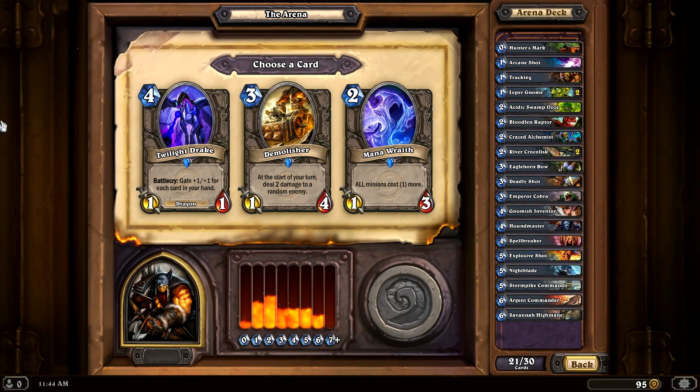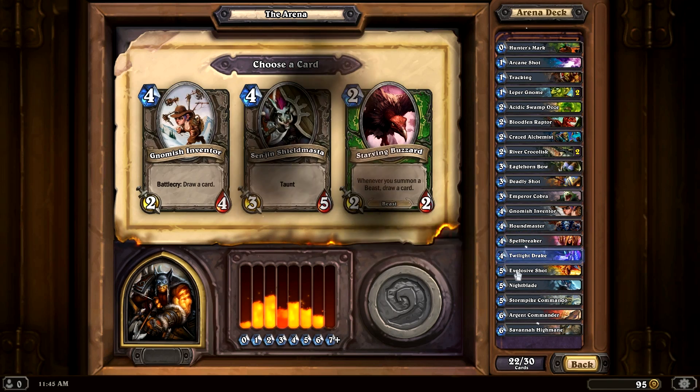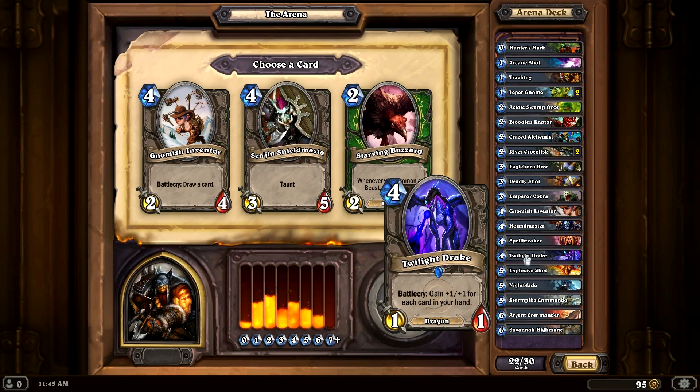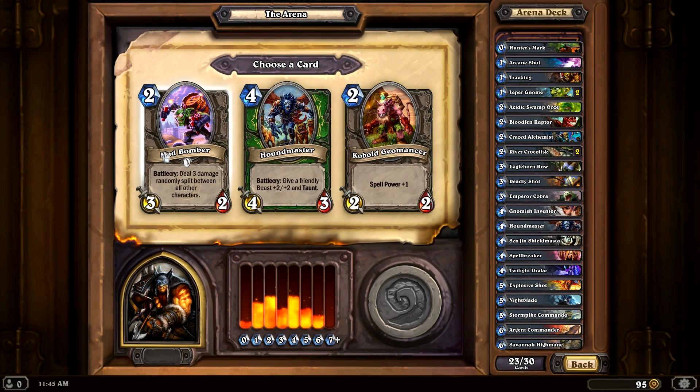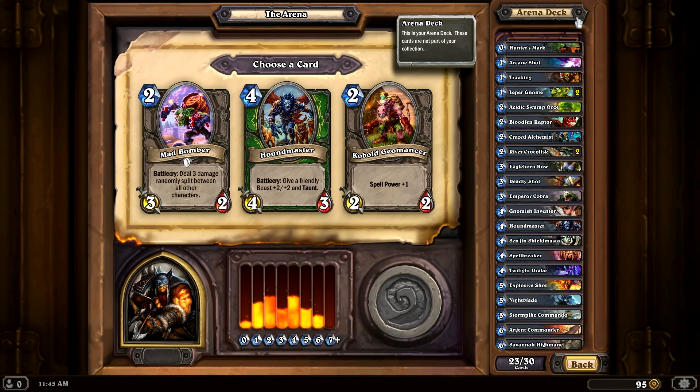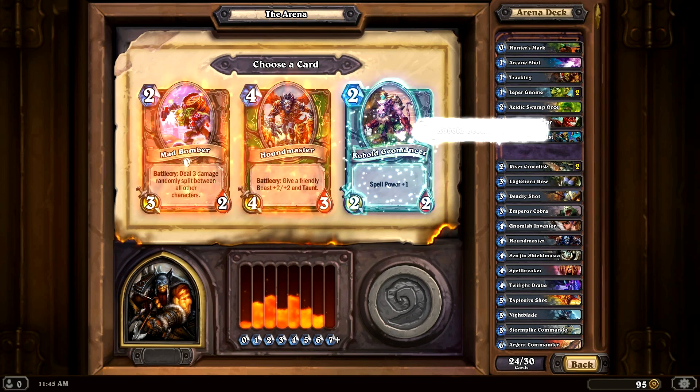We've got 9 cards left. There's a card making all minions cost 1 more — scary. Demolisher deals 2 damage to a random enemy at the start of your turn, which seems like a good card if we don't have any other minions. I kind of like Twilight Drake — for every card in your hand it gets plus 1/plus 1, so if we have a ton of cards it's awesome. I should probably get anything that allows us to draw more cards, like Starving Buzzard. But I much prefer Senjin Shieldmaster — it's such an annoying card. How's our mana curve looking? We could use more stuff at the earlier end. Spell Power plus 1 is not bad — we'll go with that.